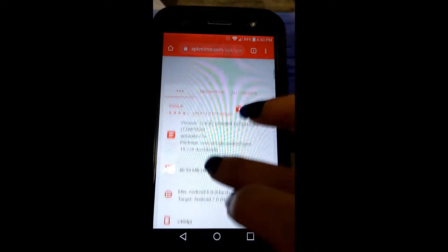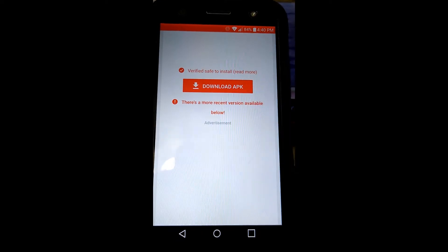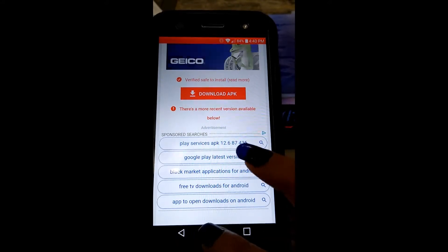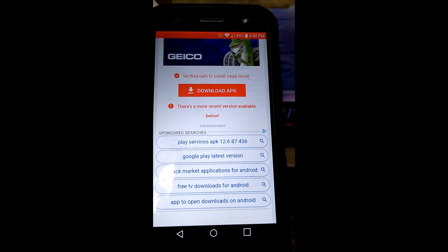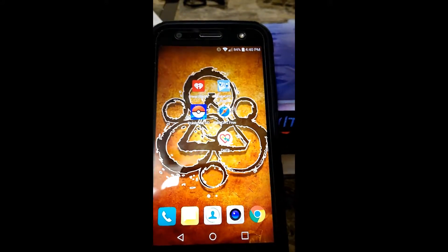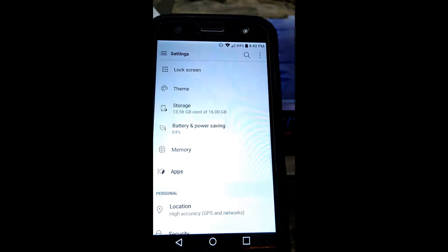Scroll and scroll until you see the 'Download APK' button and download that APK. That's pretty much the only thing you have to do on the internet. Once you have that downloaded, go back into Settings.